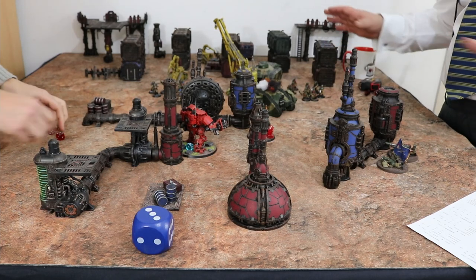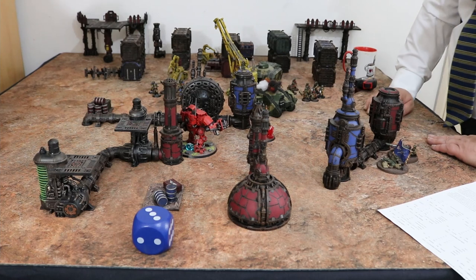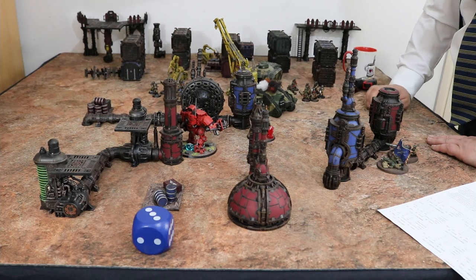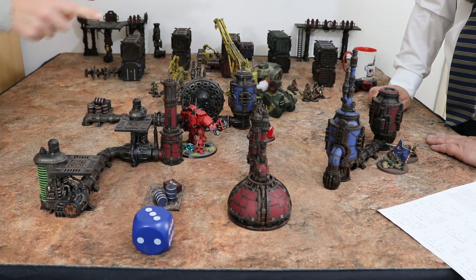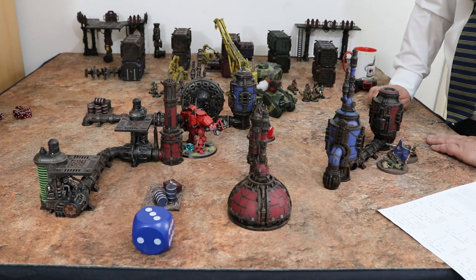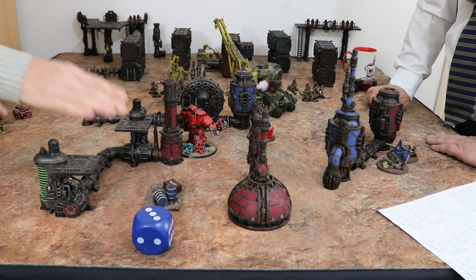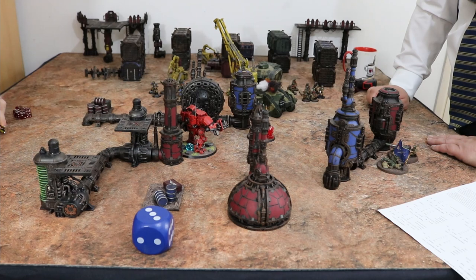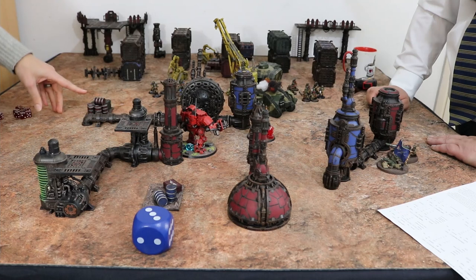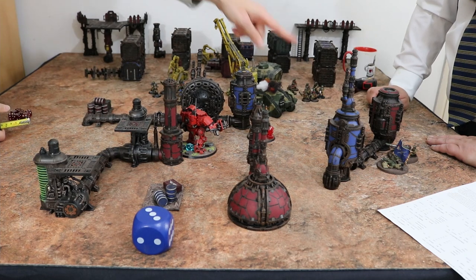The vehicles in the guard army are where the power is — they've got better weapons and higher quality. Mike, you've got one model left — but it's a good model. It's the best model on the table. But you have to hold four objectives by the end of the next round. So I'm going to move this way six, because I've already got this objective and they're pinned. I don't think you can get anything to take it off me. So I've got that one — I think I can play for a draw here.